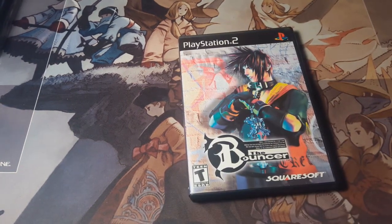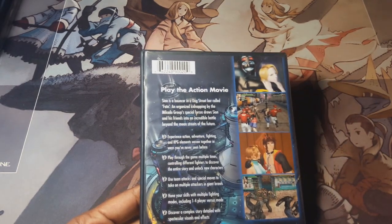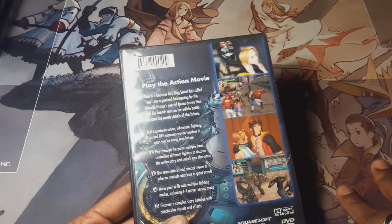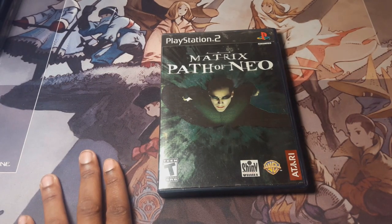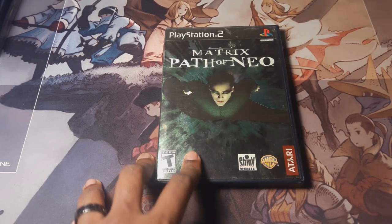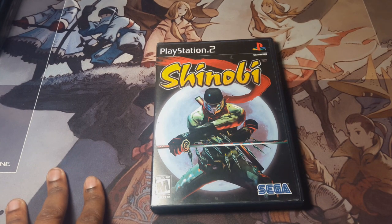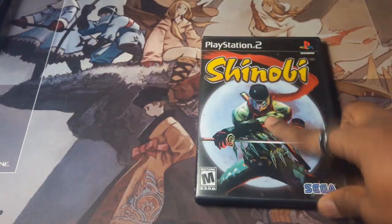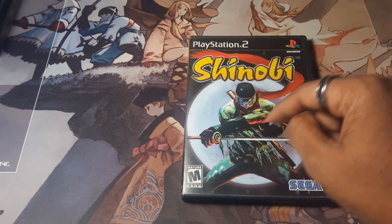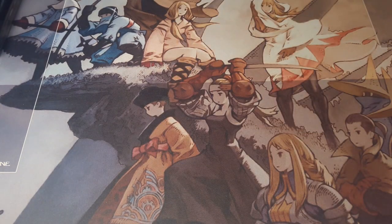Next is The Bouncer — a very bad brawler made by Squaresoft. It's annoying to play, but the final boss has the coolest name of all time: Dauragon C. Mikado. Next is The Matrix: Path of Neo — the better version of the Matrix games. This one was okay, I actually enjoyed it. Next is Shinobi — this game kicked my ass a million times. It's no joke. A lot of people try to play it like an adventure game but it should be played like an arcade game on a timer. It's really good but extremely hard.